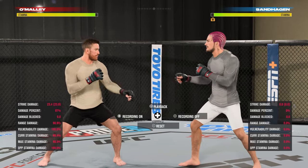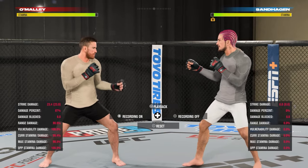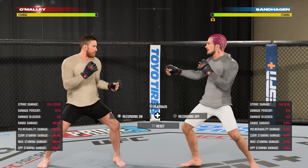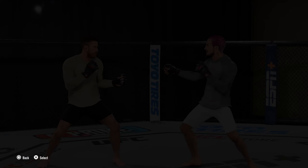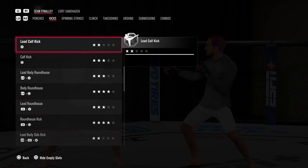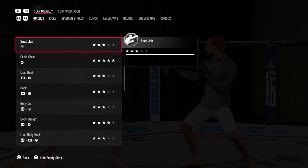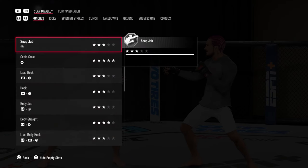As a side note for those newer to the game: to find a fighter's moves, go into practice mode, open the pause menu, go to Game Help, then View Moves. It will show you all the punches, kicks, and spinning strikes that particular fighter can throw.